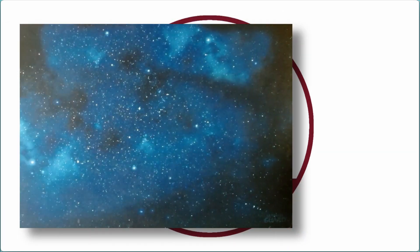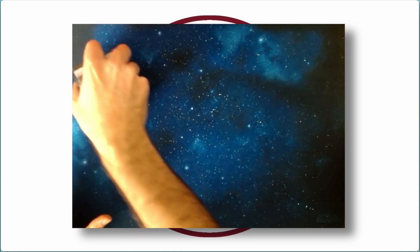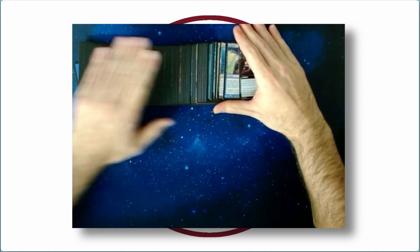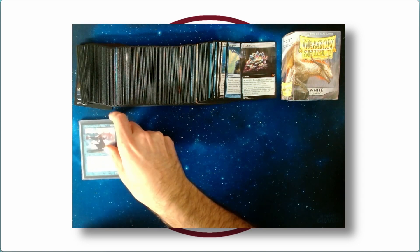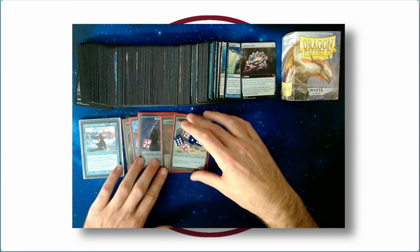That bundle will include the following things: 160 NPC proxies to play Urza in any variation you like — you can find a link to what cards will be included in the description box down below. Also included are 100 White Dragon Shield Sleeves, a special case for your commander, and a set of tokens and dice, so you are ready to play as soon as you get the package.